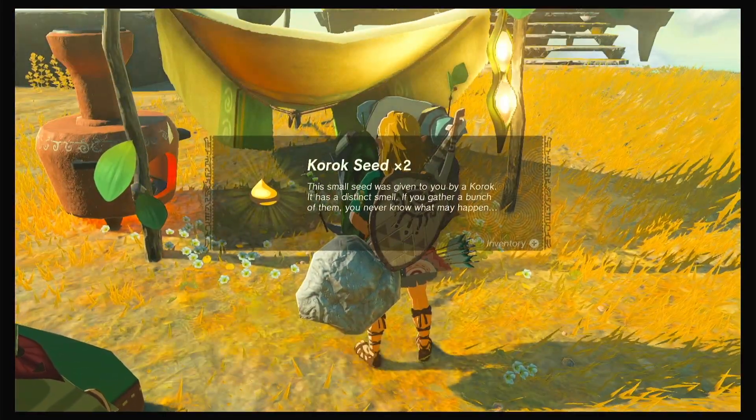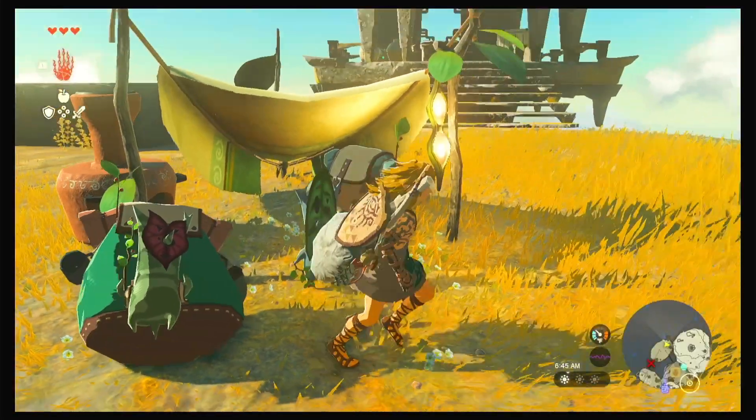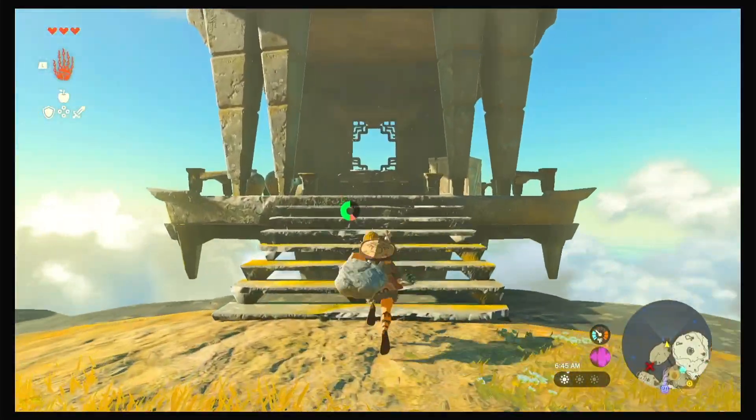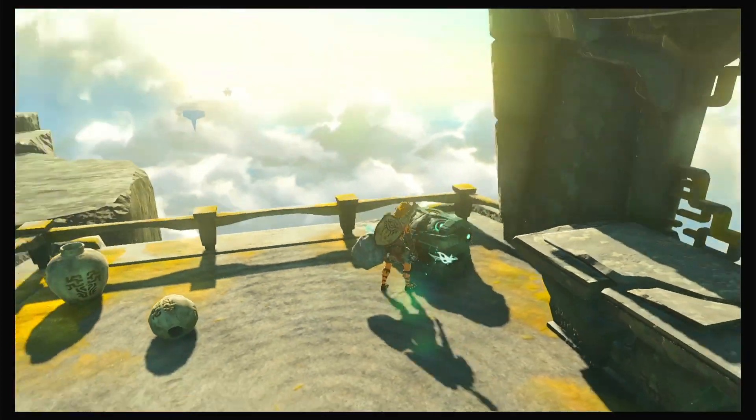Reunited at last! And then we get two cool Korok seeds. Bye. Okay, what's here? A chest. What's inside the chest? A chest.